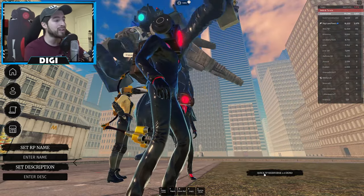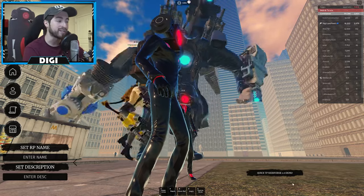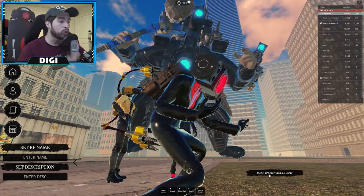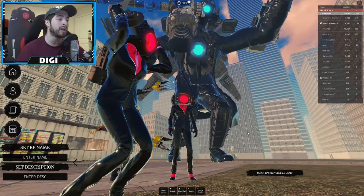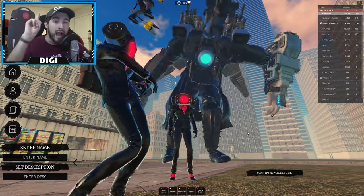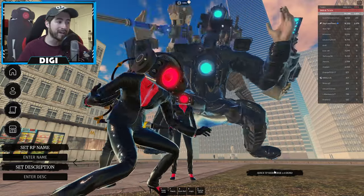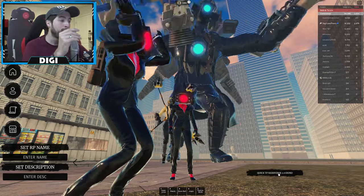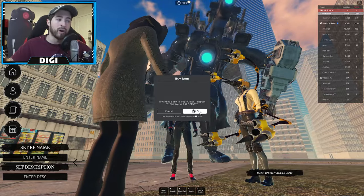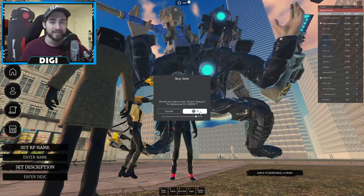Now if you completed that, awesome, you know where to go. You either go through the portal or you can click 'TP Skippy Verse 2.0 Demo' for five Robux. The quick teleport is not permanent — it's a one-way ticket to take you there. However, it does not work if you haven't completed the demo quest. You can't just buy it and skip the demo quest; you need the demo quest done in order to use this quick pass.